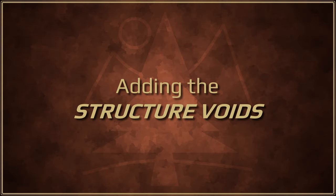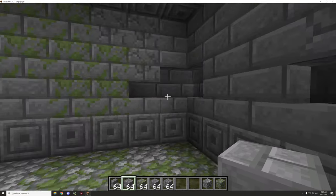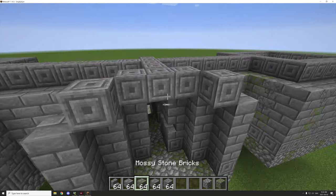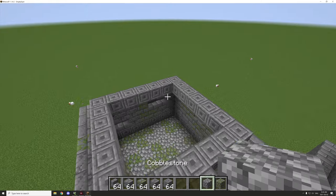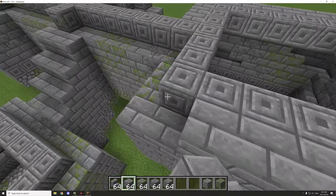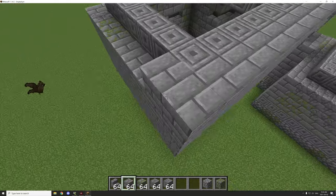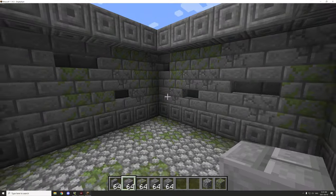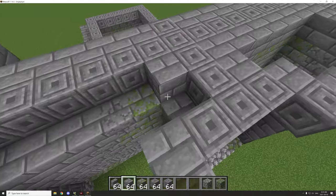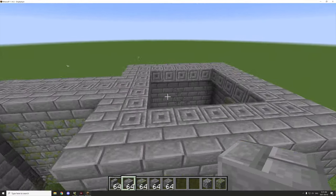We got most of the detail work all set up. There's some bricks missing as we go up, two different chambers that way, and this part over here will be connecting to a cave or something. Now what we need to do is fill in the parts around here — this will make it a little bit easier to work with when we actually fill it in with structure voids. Also, if there are any bats in here, they spawn at lower levels, so there isn't any particular way to keep them out completely.